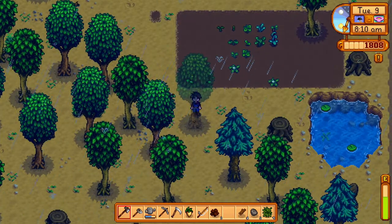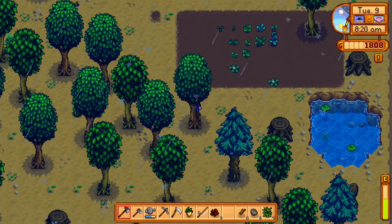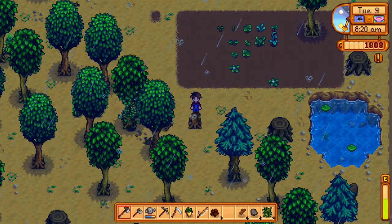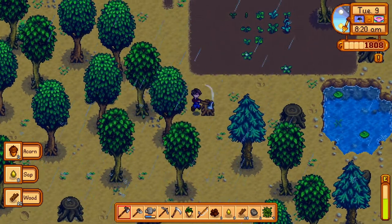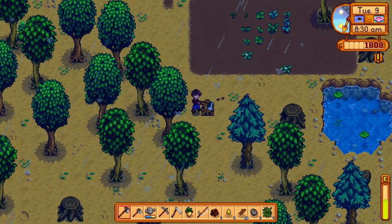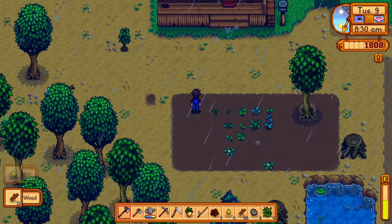We're going to get rid of this tree — it's blocking my view so we'll be able to see the garden. I'm going to sell most of that, keep my resources and sell the rest.